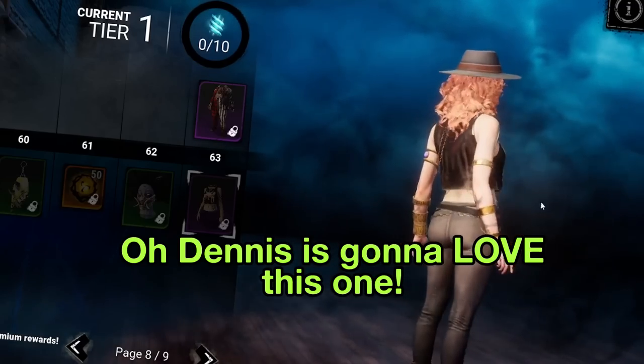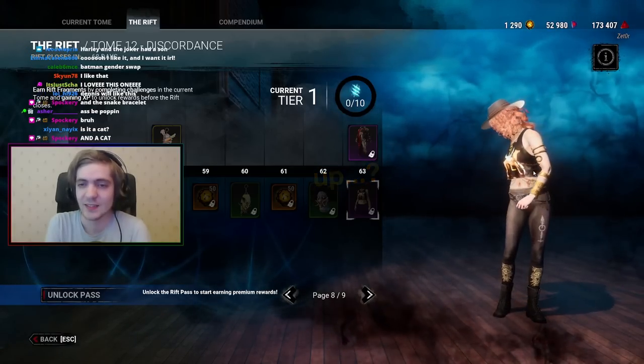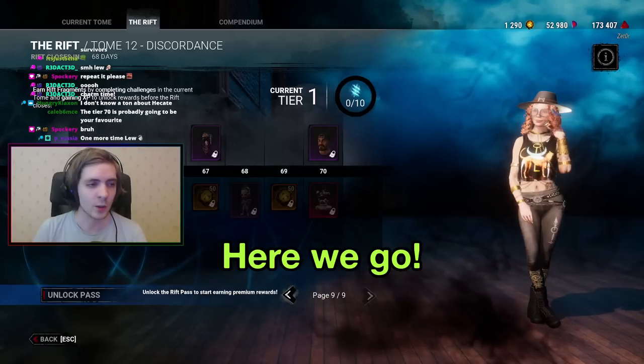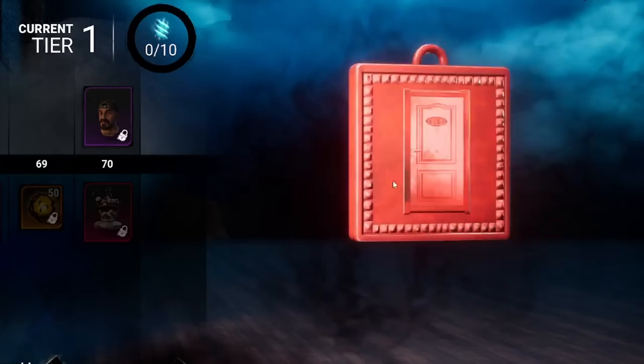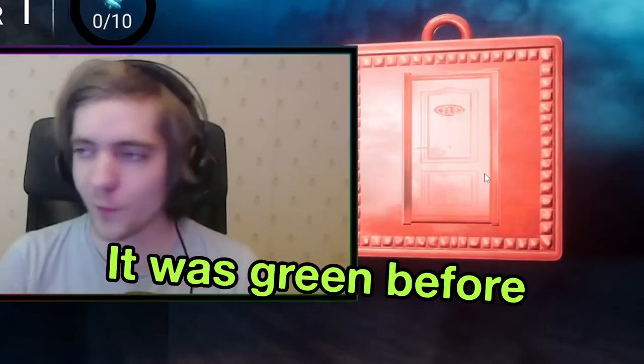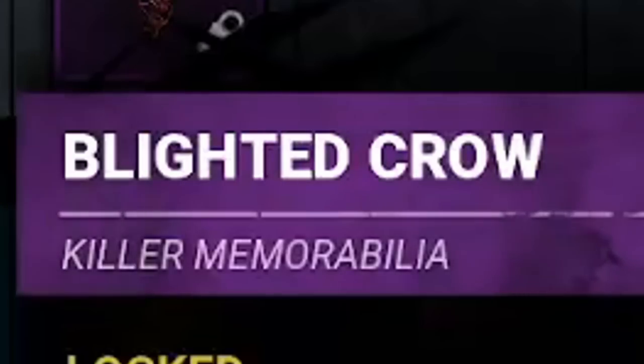Dennis is gonna love this one. Are you ready for the last page? It's a red door — the red door. Wow, it was green before, now it's red. It's a recolor. Blighted Crow.